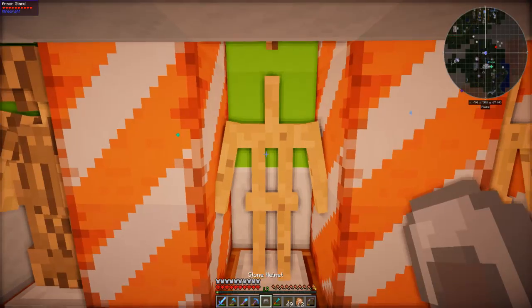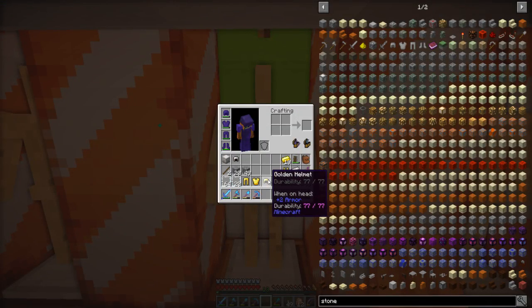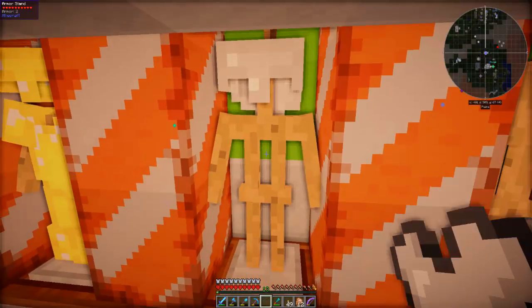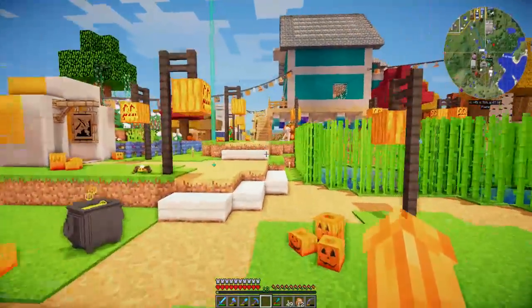We need a stone helmet, stone chestplate, stone boots, stone leggings - I need more compressed stone but there we go. I'm going to shove all this into the armor stands and see what it looks like. We'll start with wood armor over here, then stone, then leave a space for mud armor as well, then shove on the iron.